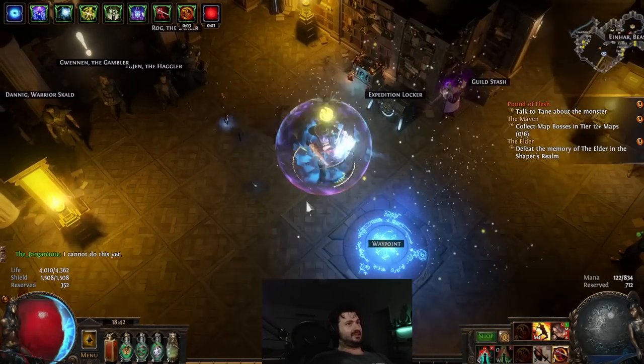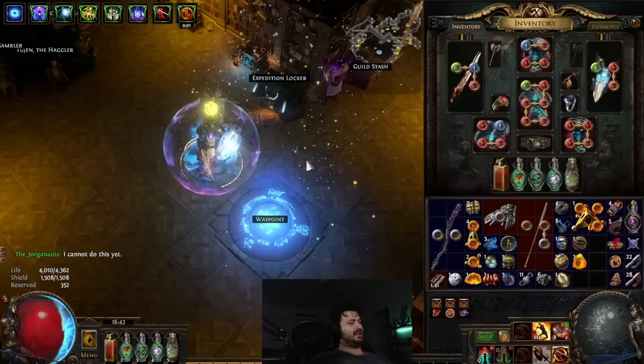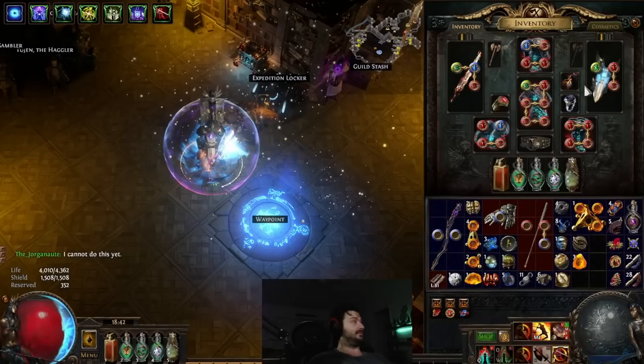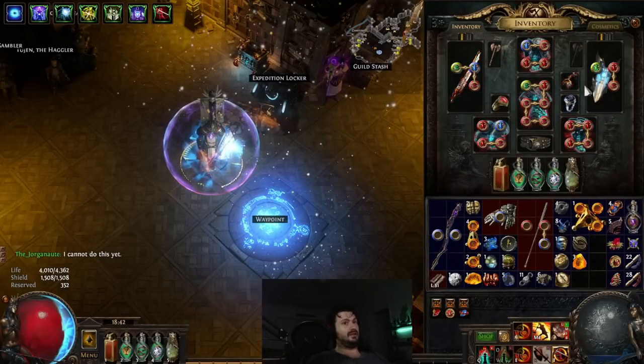Welcome back, you filthy exiles! So day three, and we're looking at crucible crafting onto unique items. I'm going to do a really quick video on how to do this, so let's get into it and I'll show you how it works.